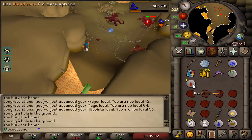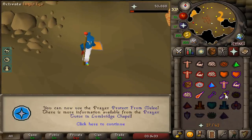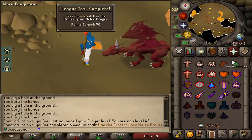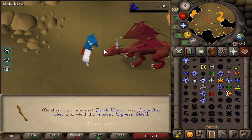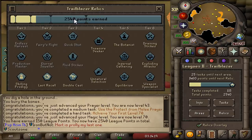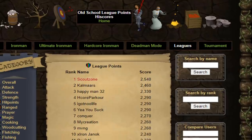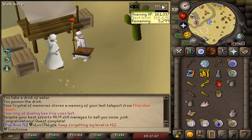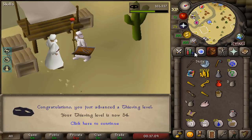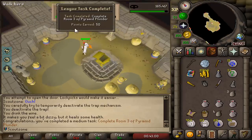So much runes and nothing wasted. First, the bone for 43 prayer, giving us 50 points. Then we're going to high alch a chaos rune for 70 magic for another 100 points. That puts us at 2,540 points. We can now see on the high scores that I am once again rank 1 in league points. And that's the Feud quest completed for 120k thieving experience - we now have 54 thieving, that's another 50 points.